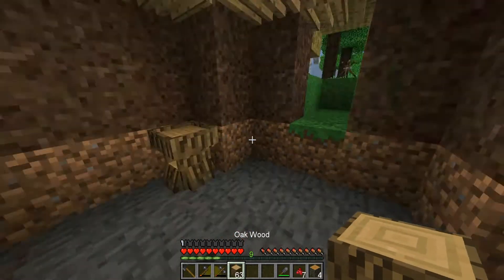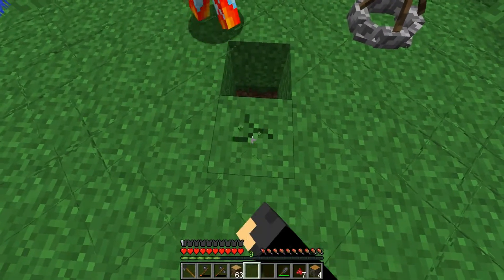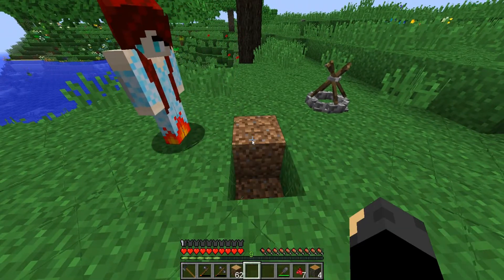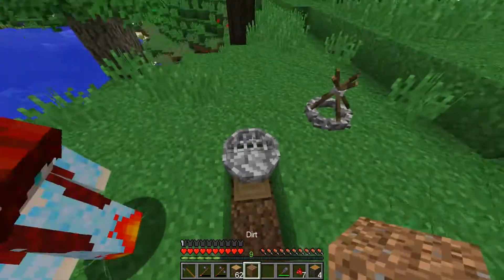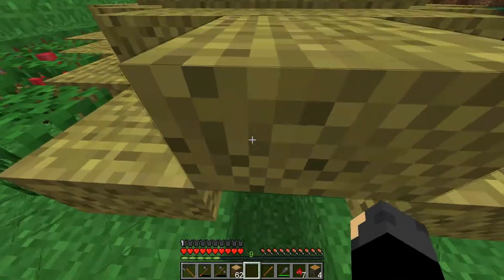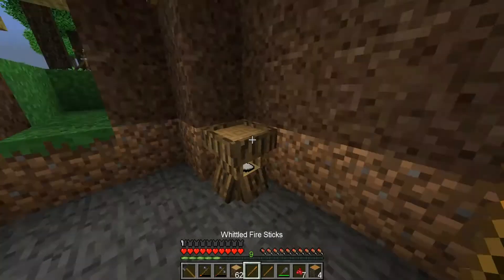And then you set that on fire and the grill's on top and it'll start cooking. Go ahead and put the log down in there. Do you have fire sticks, by the way? Well, if I put the grill right there. I do not, but I can make some. I used up my sticks.